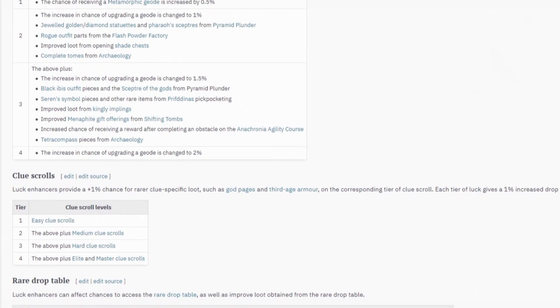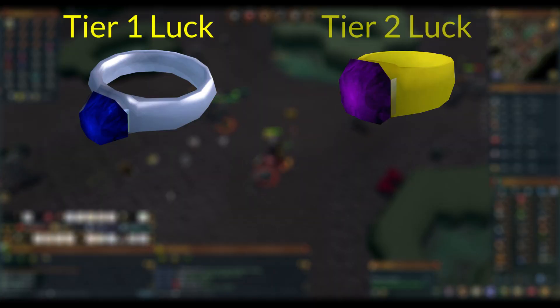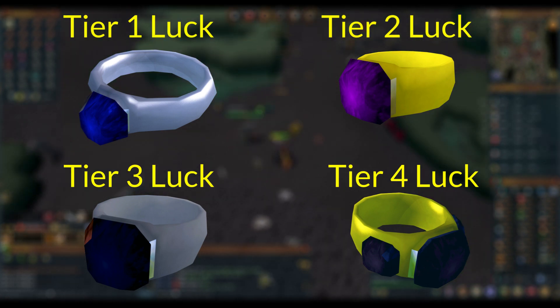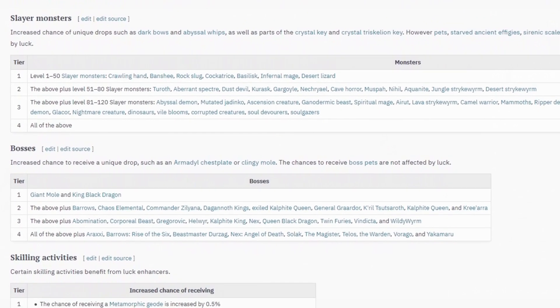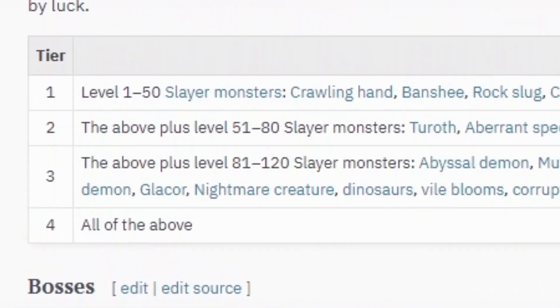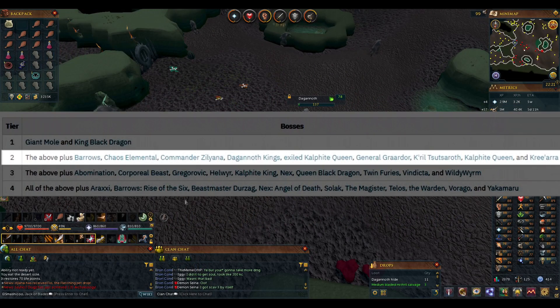They also boost your drop chances in a whole bunch of other random non-combat stuff like mining and opening clues, but let's not go into that just now. From my point of view, they're going to give me better loot for my Slayer grind. Luck comes in tiers 1 through 4. You might think higher tier luck is better, but actually it really isn't — at least not when it comes to Slayer and bossing. All tiers of luck give you the same bonus, but higher tiers increase the number of monsters the bonus works at. I currently have tier 2 luck, which gives me bonus drops from monsters up to level 80 Slayer and most bosses up to God Wars 1.